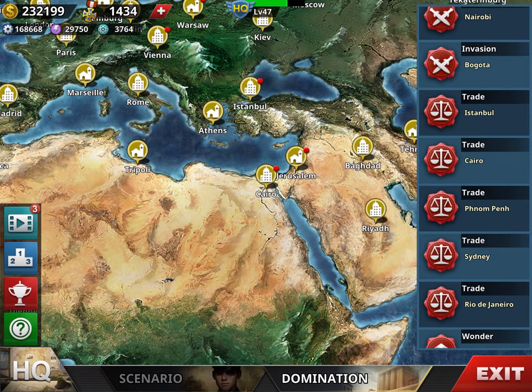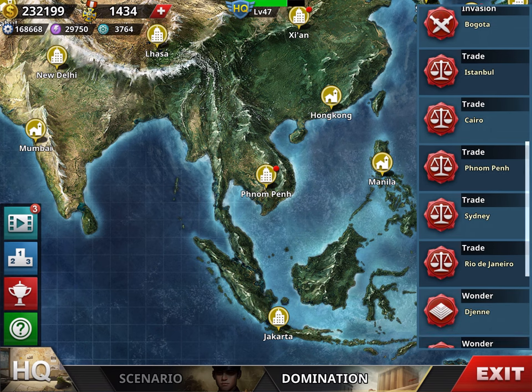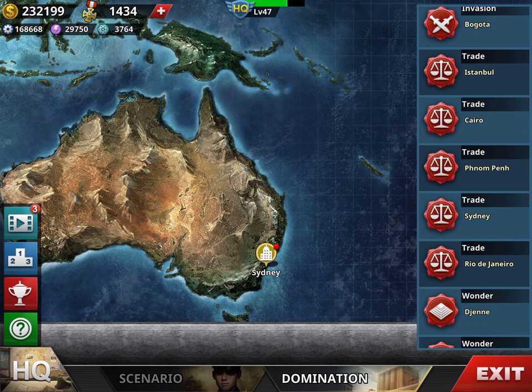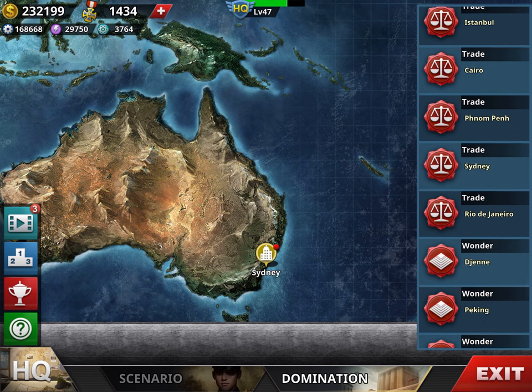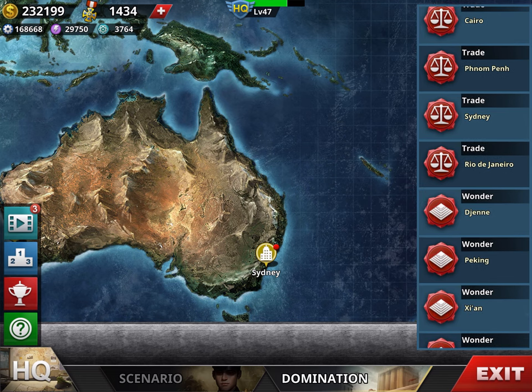You have five trades. For example, if you invest medals you can get 22,000 industry. After you've done all the trades, close the game and open it again — the five trades will refresh. So if you have lots of medals, you can quickly build up resources and upgrade your armies very quickly.